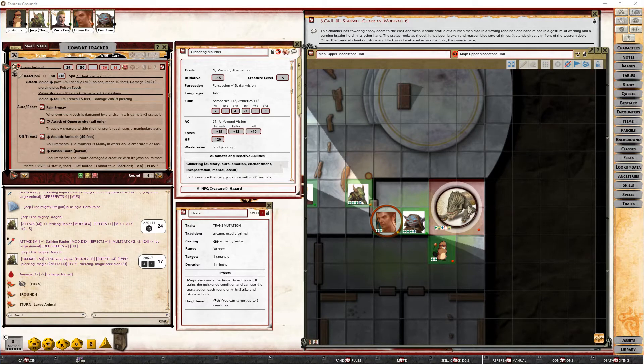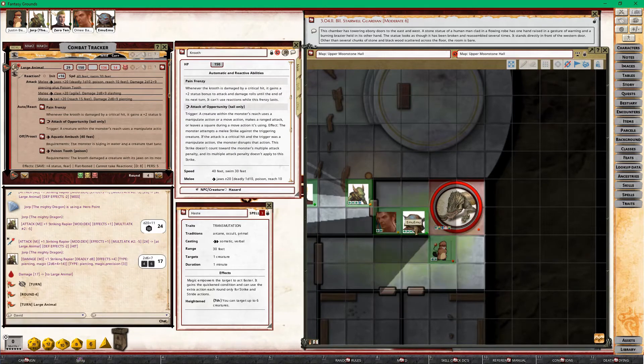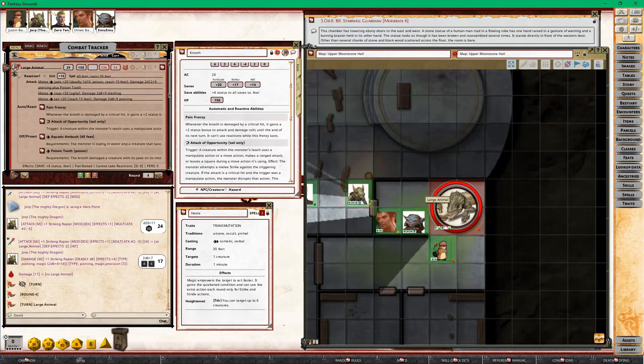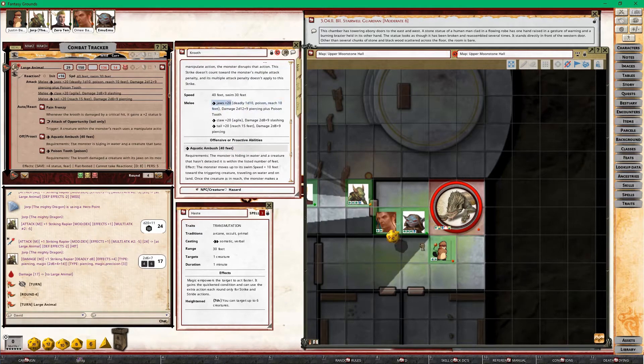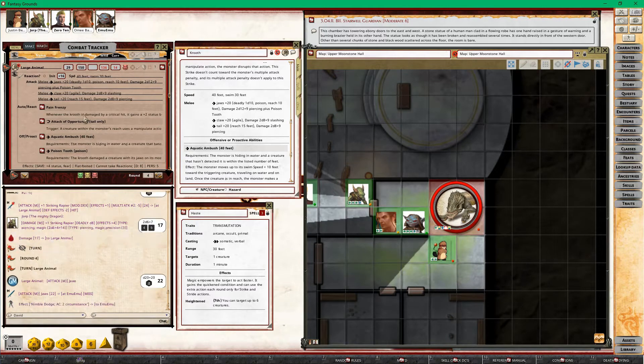Let's go with the large creature here. Emu's right there, Emu's done quite a bit of damage to it. Why don't you cast Haste on my creatures? Let's go ahead and do a jaw attack on Emu. Wow, a 22 is a miss — he rolled a two and gets a 22, that's just insane. He's gonna use his reaction to give himself plus two AC on this next attack — Nimble Dodge — and I am gonna do a second attack.